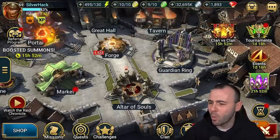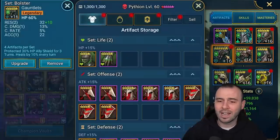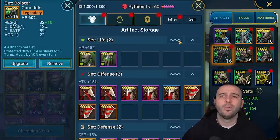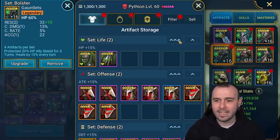Now, the number one silver hack in Raid. We're going to do a gear cleanse on this account, and I want to share with you the most common mistakes that people make — wasting silver instead of gaining silver — and that's leveling up the wrong accessories.